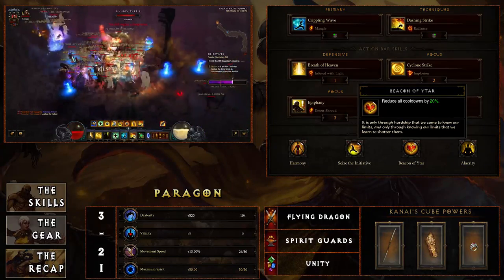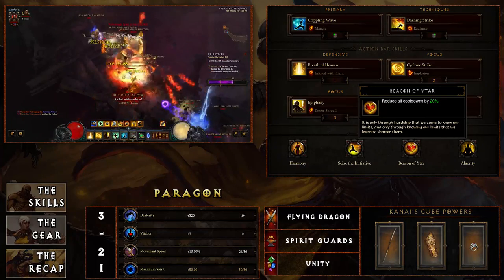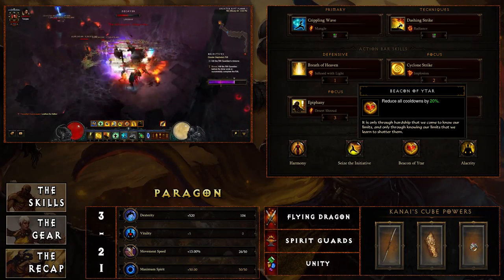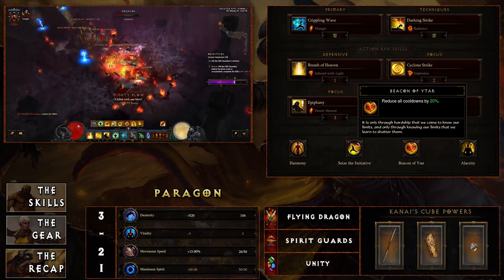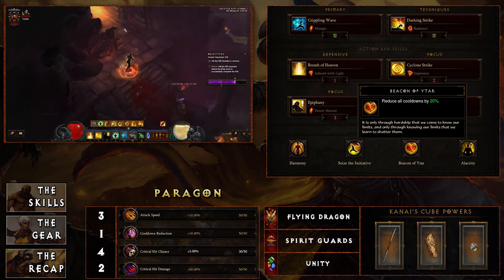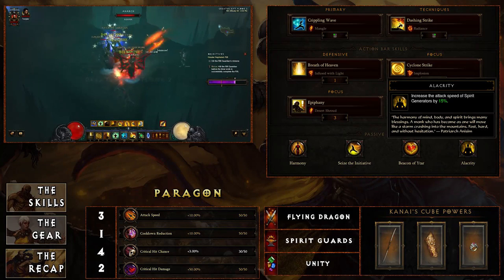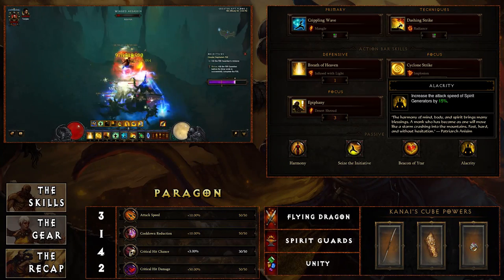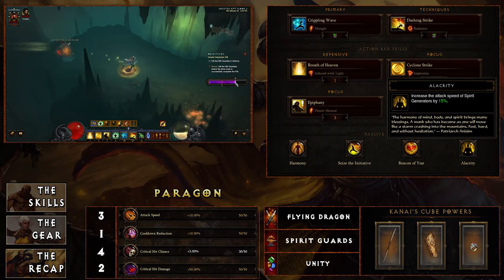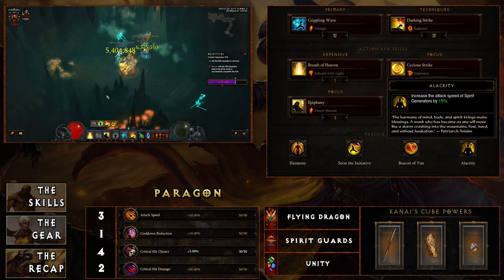Beacon of Etar reduces all cooldowns by 20 percent, which goes back to Breath of Heaven and Epiphany — ideally you want both up 100 percent of the time. Having those two up constantly will allow you to push into higher greater rifts. Alacrity increases the attack speed of spirit generators by 15 percent — coming full circle, you want to attack as fast and as much as possible, keeping your spirit as high as possible with Shenlongs for maximum damage and survivability.